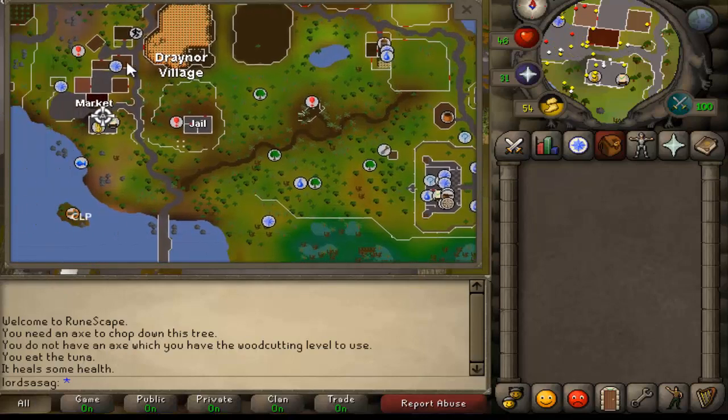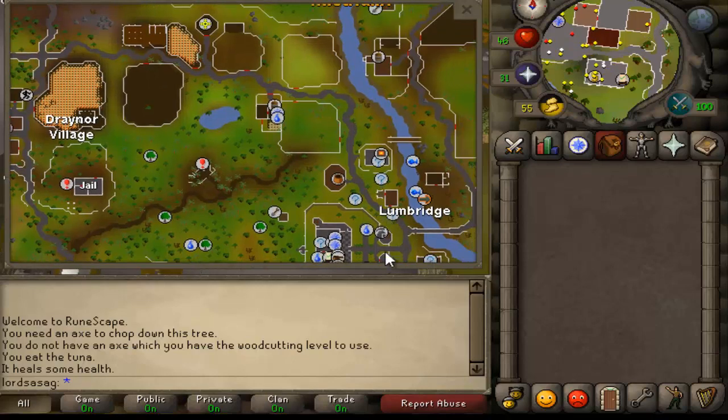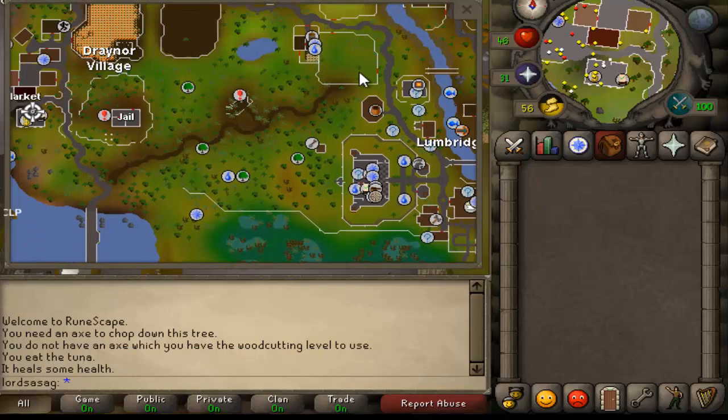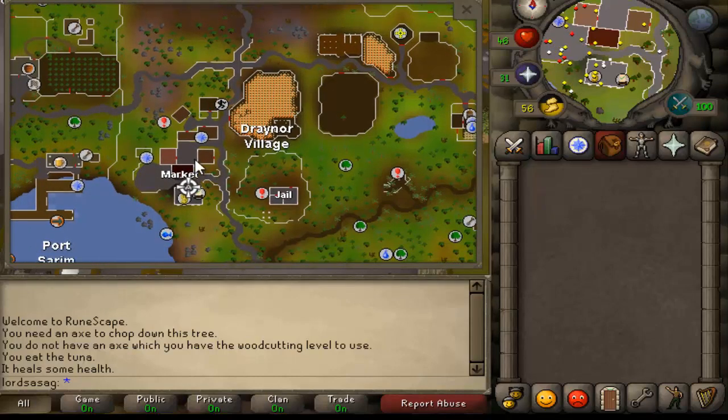Draynor Village is near Lumbridge. You just need to go south in the Lumbridge swamp, or north and to the left. Here is Draynor Village and here is the bank.